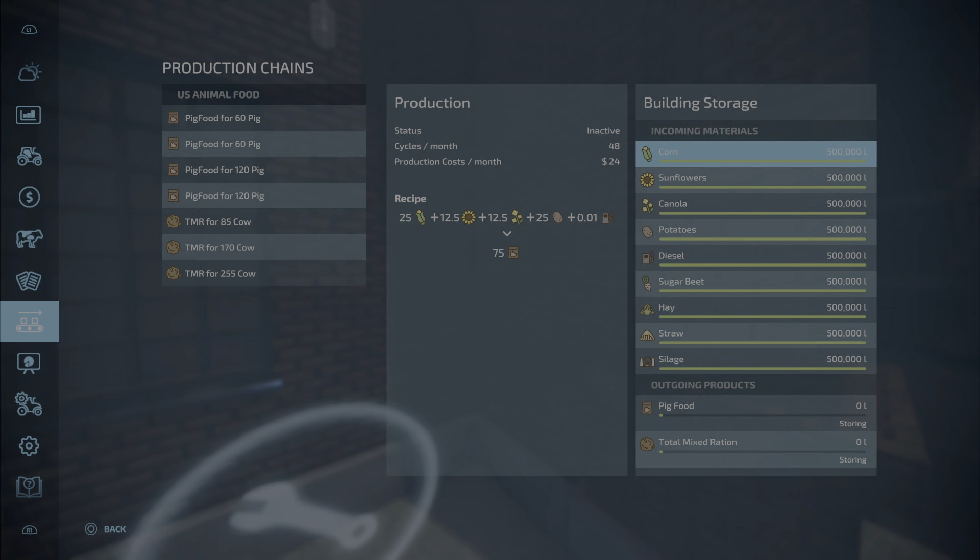Let's talk about capacities. Storage capacity is 500,000 liters for everything. The diesel — it holds 500,000 liters of diesel too, because that's in the recipe. If you do the math on the recipe, it adds up to 75, except for the 0.01 diesel, which I'm assuming is for running the factory — a cost per unit.